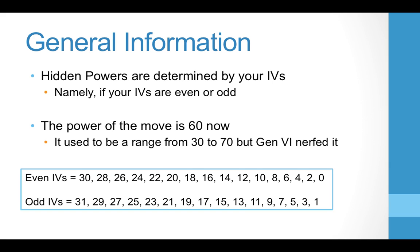General information on hidden powers: hidden powers are determined by your IVs, namely whether your IVs are even or odd. The power of the move Hidden Power is now 60 flat no matter what your IVs are — that used to be a range before Gen 6, but Gen 6 nerfed it down to 60 flat. Any even number from 0 to 31 is an even, and any odd from 0 to 31 is an odd.